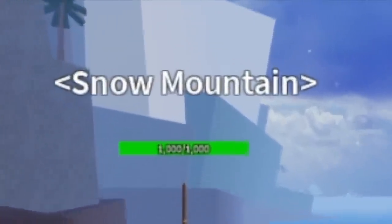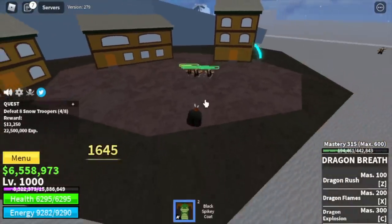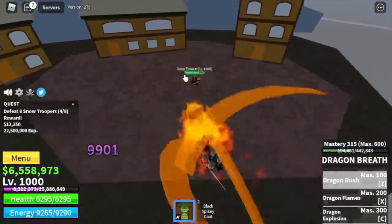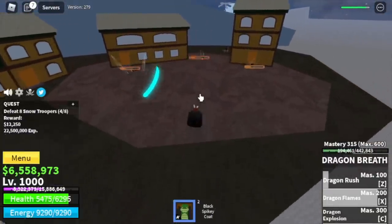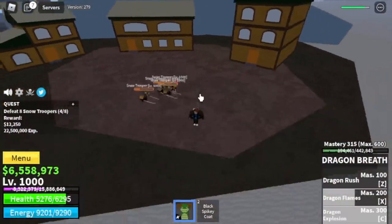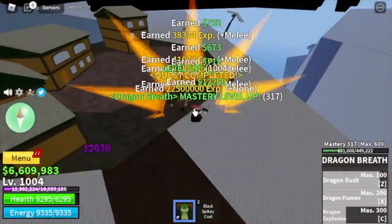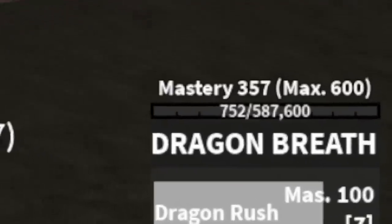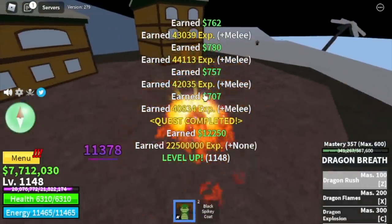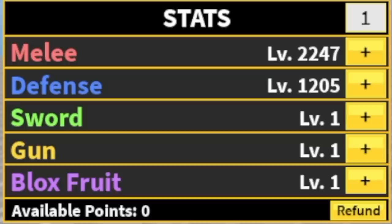Next area is the snow mountains. Defeat the snow troopers — just one combo is enough. Make sure to hit them all because sometimes the Z skill misses, so adjust your position. One more Z skill and that's enough to defeat the snow troopers. We're gonna grind here for 150 levels. Yes, we're gonna skip lots of mobs. And as promised, we're gonna start grinding the flame fruit when we reach 400 mastery on this fight style. We're gonna leave this area at level 1150. Stats: melee 2247, defense 1205.